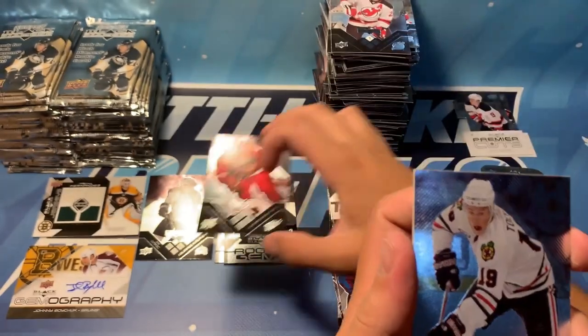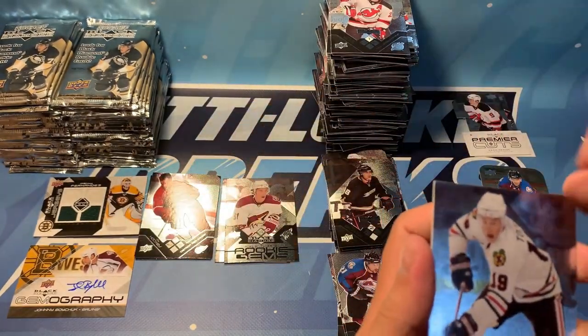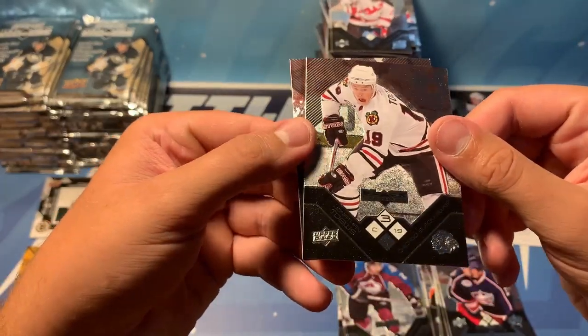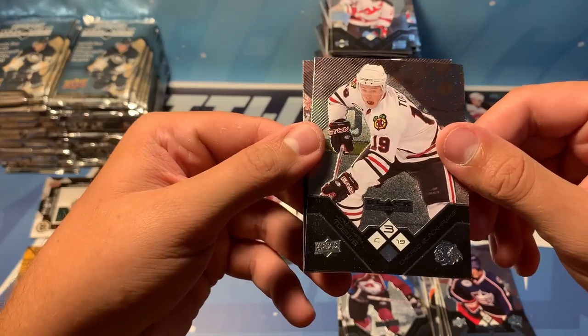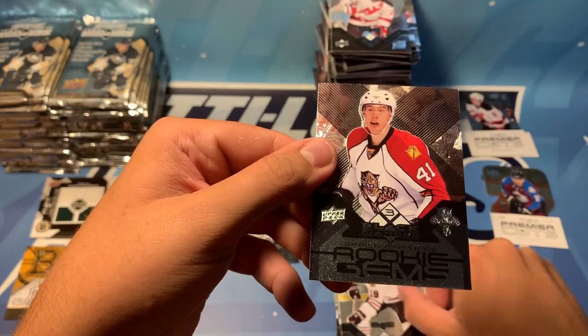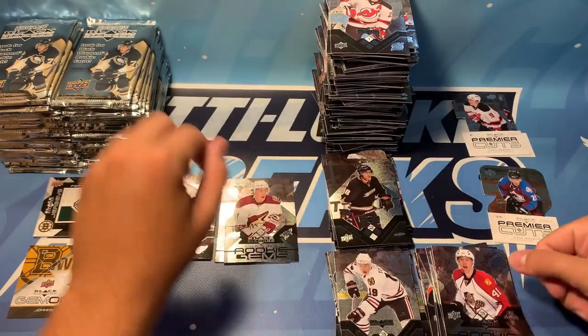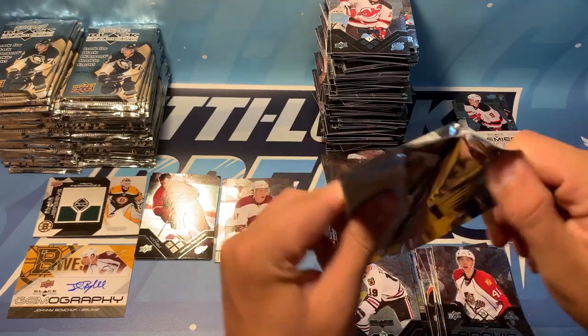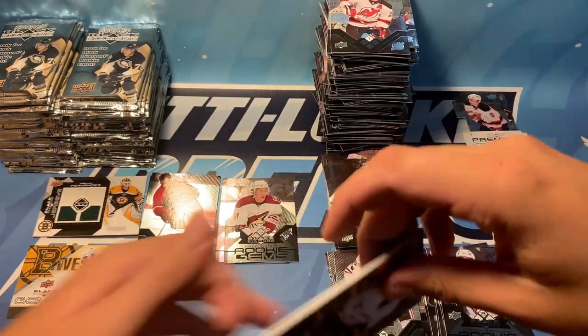So we were expecting four quad diamonds, and we're only halfway through and we've got our four already. And then we've got Jonathan Taves, a triple diamond — two pretty big captains — and rookie gems of Shawn Matthias. Another hot pack there — two triple diamonds and a quad diamond in that pack alone. And the pack before that was three triples — so that's crazy.